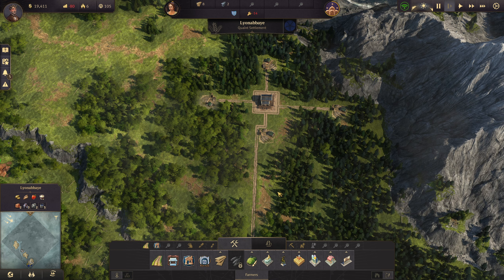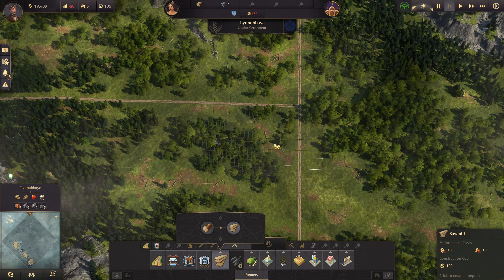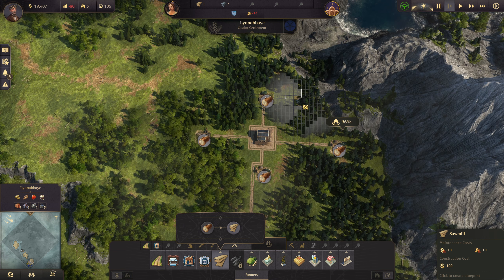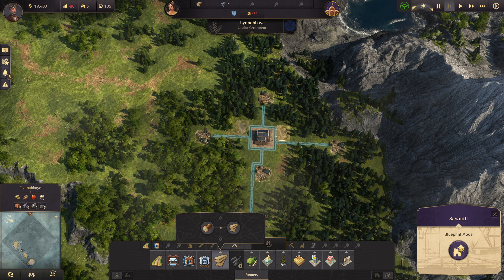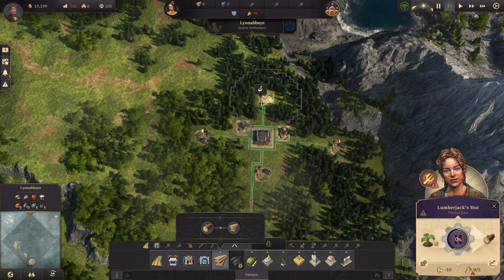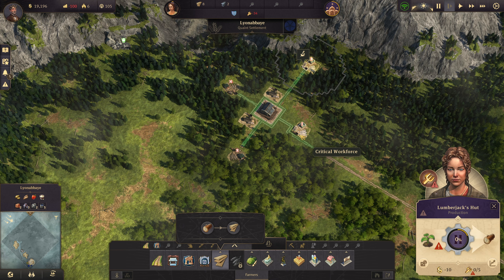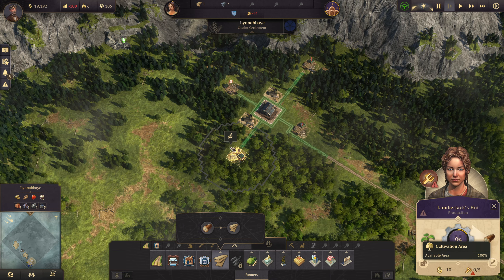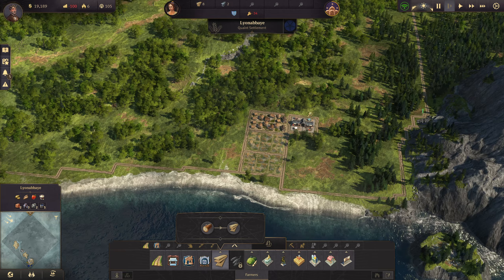The lumberjack huts are going to bring in timber here. You can put timber right next to your trade post or fit them in next to your first lumber operation — they really don't interfere that much with the cultivation area. All of mine are 100%, except one that's at 97. This one is 100, that one's 100 as well. So we're actually doing pretty good.